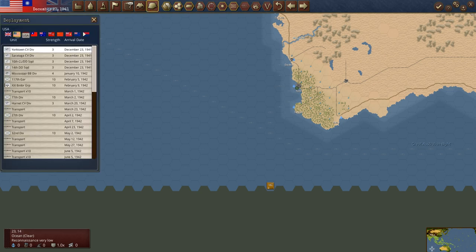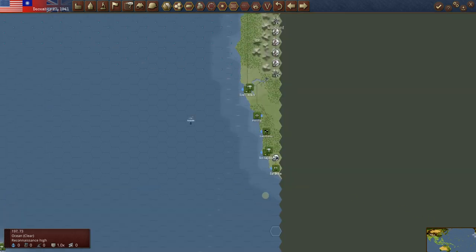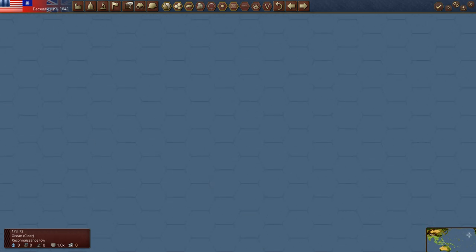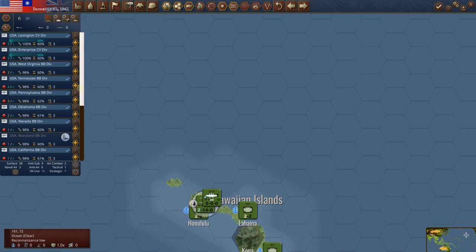Now let's deploy what the US has. Yorktown and Saratoga will be ready to deploy next time. We got a couple of carriers this time. It's only the December 21st turn, so there's nothing to put on the map. Down here we did get the two carriers activated — the Lexington and the Enterprise will just sit here. We've got all of these battleships. Sometimes I'll take these battleships and put them in San Francisco, but I actually think that's maybe a bad idea because it eats up oil and early in the game you really don't have much.